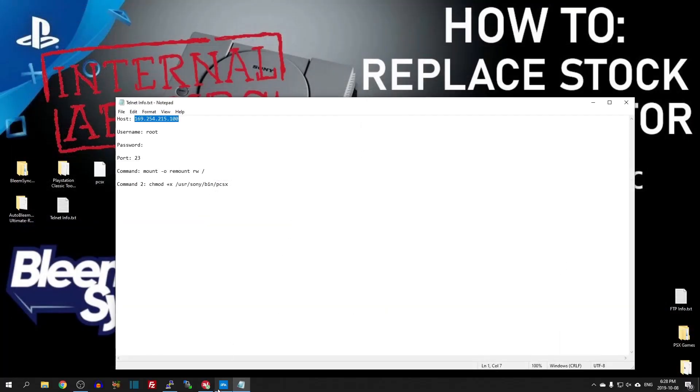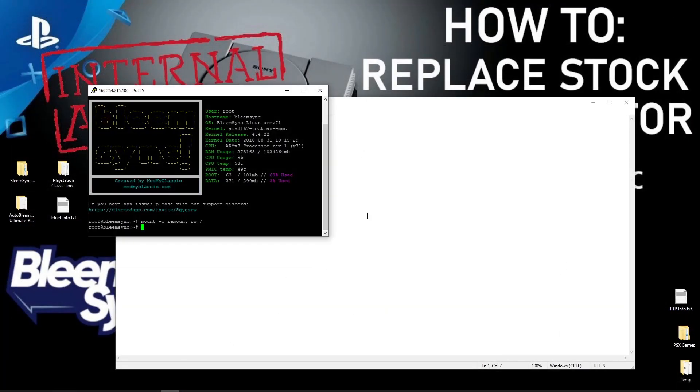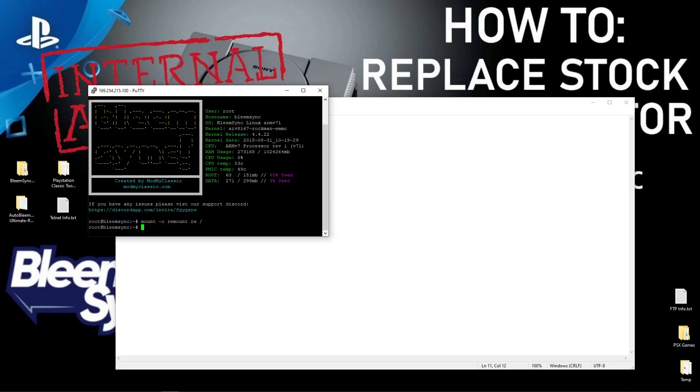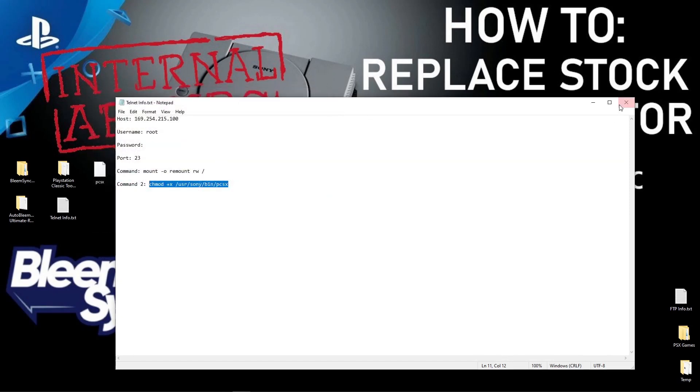Go back into PuTTY and use the second command — the chmod command. Right-click, copy it, then right-click on the green rectangle in PuTTY, paste it in, and hit Enter. Then type 'exit' into PuTTY and close it out. Now power down your PlayStation Classic.